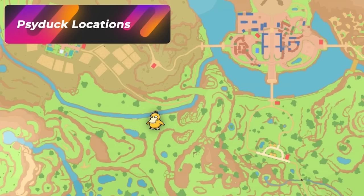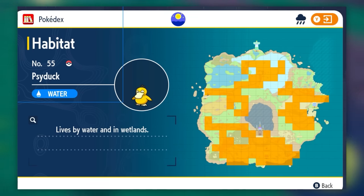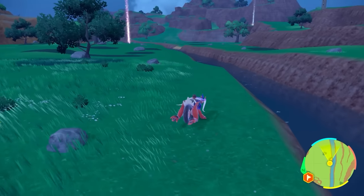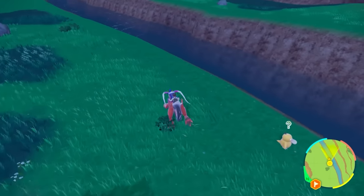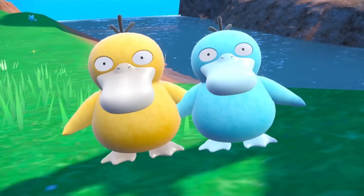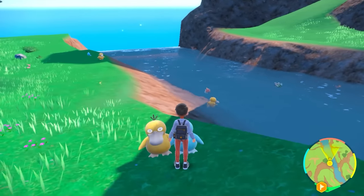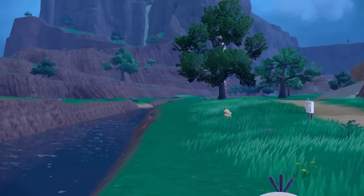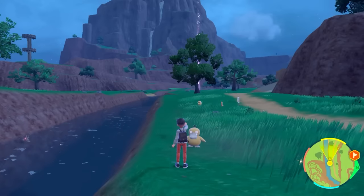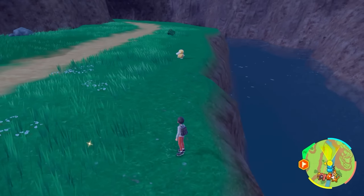For Psyduck, there are lots of locations — pretty much anywhere there are rivers and wetlands. They show up everywhere in this game. With a water sandwich you enhance them a bit, but they tend to show up while just traveling. The shiny is a blue Psyduck. I literally just jumped off a waterfall and spotted one sitting right there in front of me. If you want to focus specifically on Psyduck, you'll need to date skip for a mass outbreak. If you don't care too much about Psyduck, we have a Golduck spot.